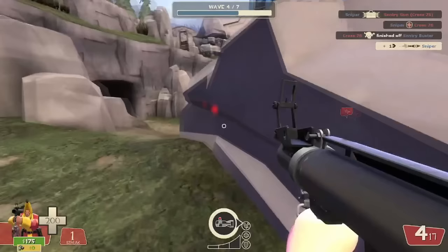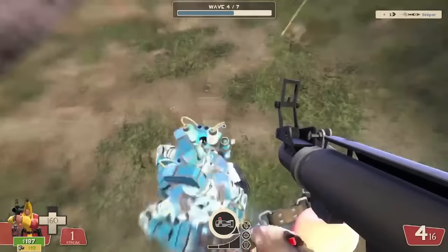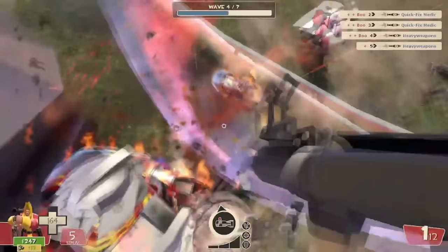The only way to do damage with the Mantreads is by blasting yourself to the clouds and falling into a pack of robots with brute force. This strategy is only viable if you're going for the world's worst KD ratio in MvM. All that risk and all that setup for less damage than what you can get from a single rocket. Why?